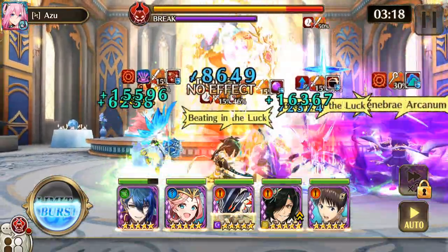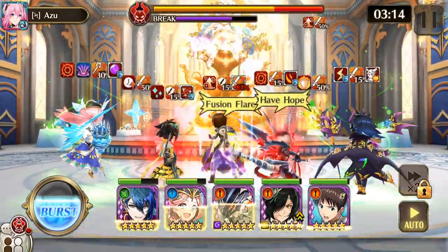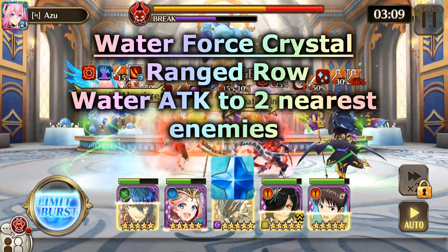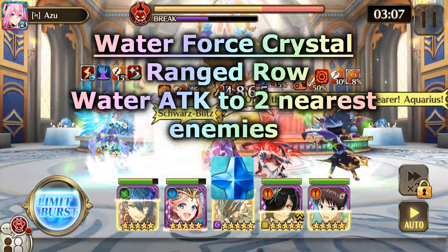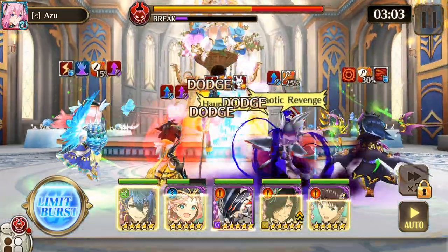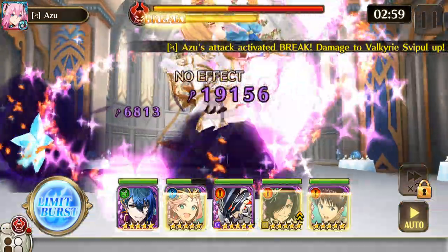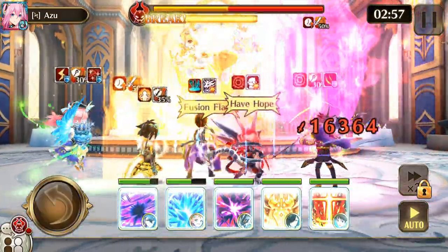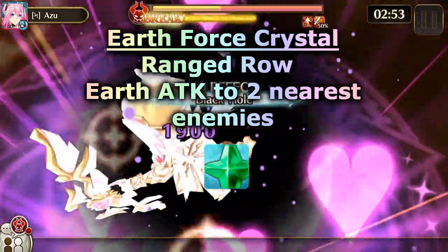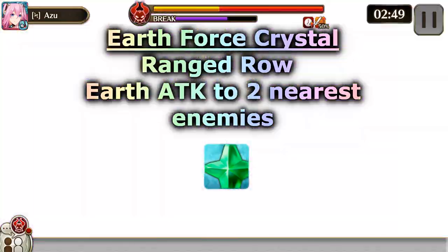Let's move on to the crystals. The water crystal, which is a force crystal, is in the ranged row and does water attack damage to the two nearest enemies. Pretty simple. The next one is an earth force crystal, also in the ranged row, and does earth attack damage to the two nearest enemies.